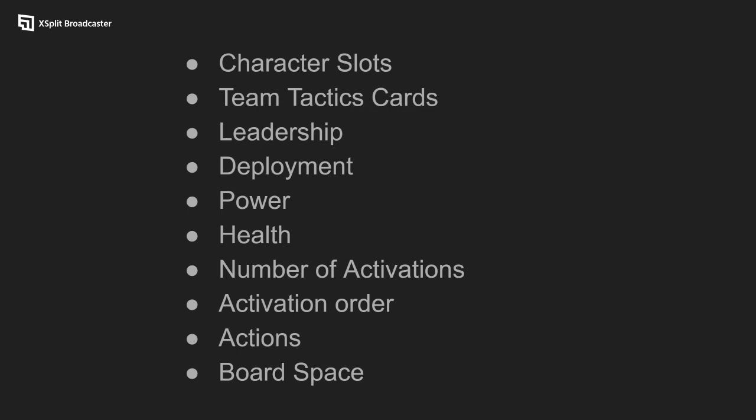The model the leadership comes on really needs to be considered as part of the package. Do you get enough out of it? Is the model good? You're basically paying the threat cost of the leader for the leadership. Compare the leadership - which do you want? - then compare the model - do I want a four-threat leader or a three-threat leader? You have to think about what opportunity cost of other leaderships you're giving up, and what model they're attached to.